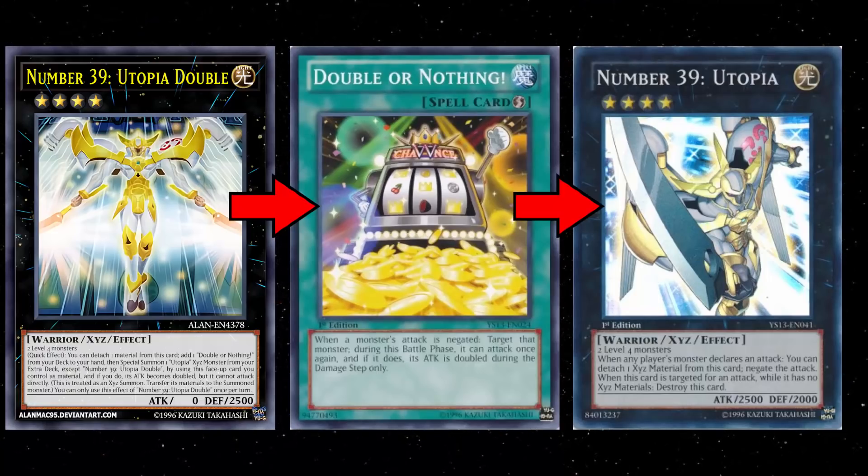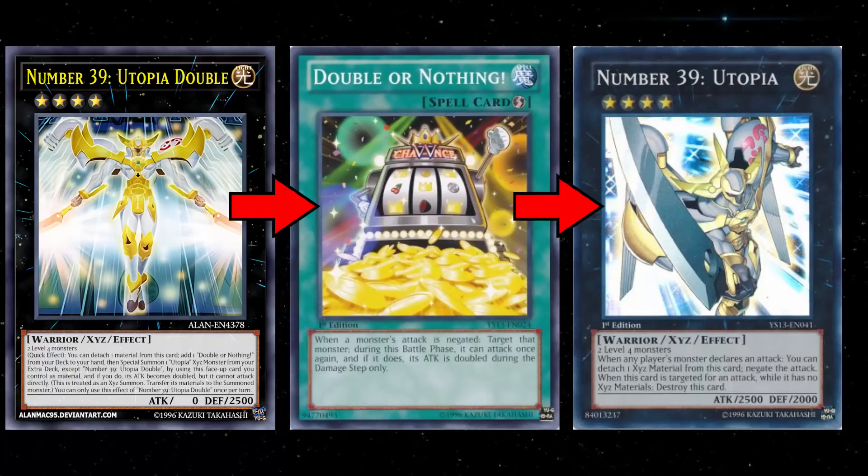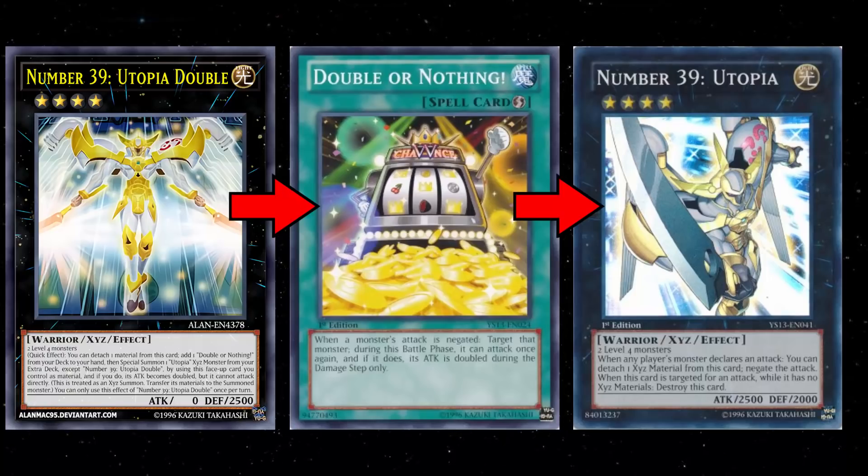Then you can attack your opponent, attack one of their small monsters, negate the attack, then activate Double or Nothing — and you are now attacking them with a 10,000 attack Utopia. In case it isn't obvious, if your opponent has any monster on the field under 2,000 attack, they're about to get one-shot. The fact that Double or Nothing doesn't let you attack directly is inconsequential, because you should be able to easily OTK them. And all you really have to do is summon a generic Rank 4.